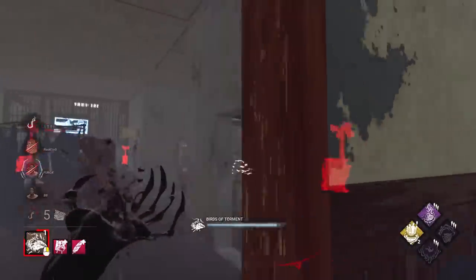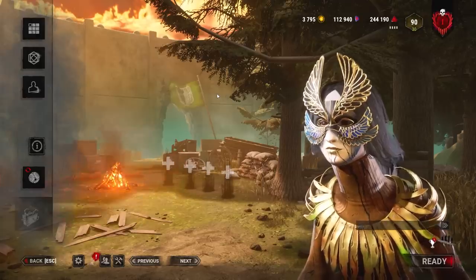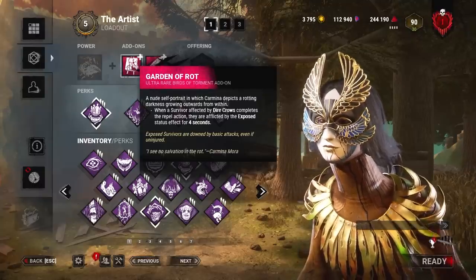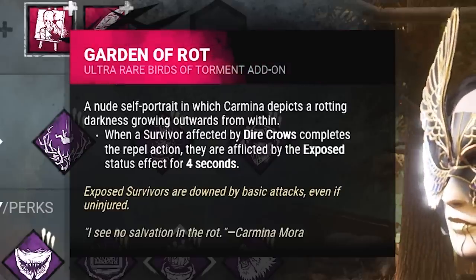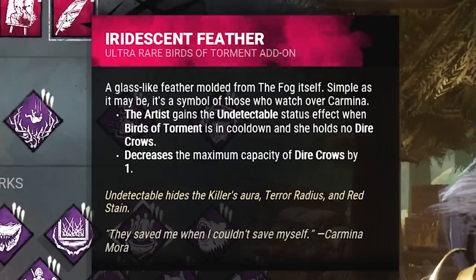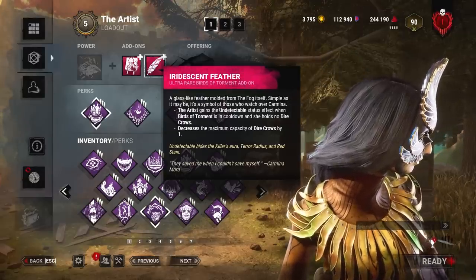The Artist — a ranged killer that is able to take down survivors from across the map. We are going to be using her iridescent add-ons and seeing just how strong she is. Hit that subscribe button so you don't miss any videos in the future. On to our first iridescent add-on, the Garden of Rot: as soon as survivors escape from the birds, they are exposed for four seconds. But even better is the Iridescent Feather — every time you shoot two birds from the Artist, you become undetectable until your birds recharge. Let's see just how crazy these add-ons are.